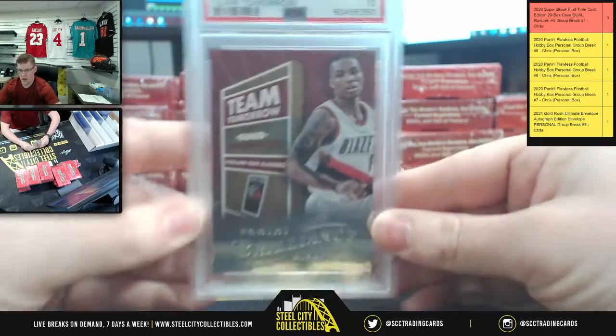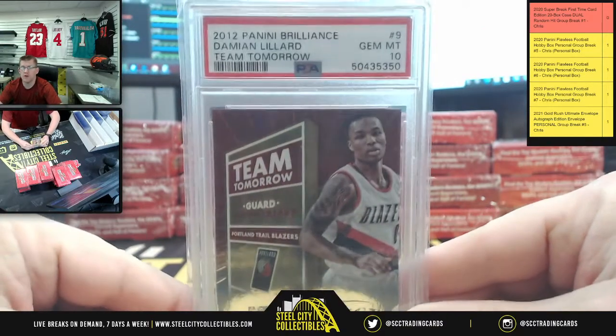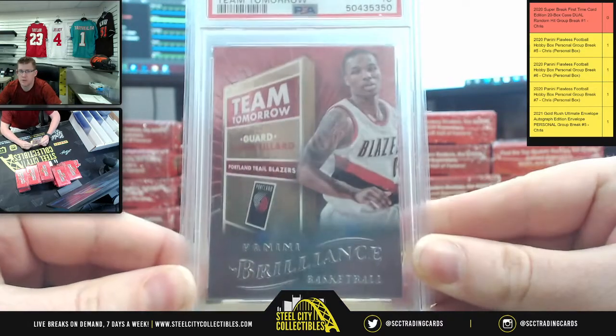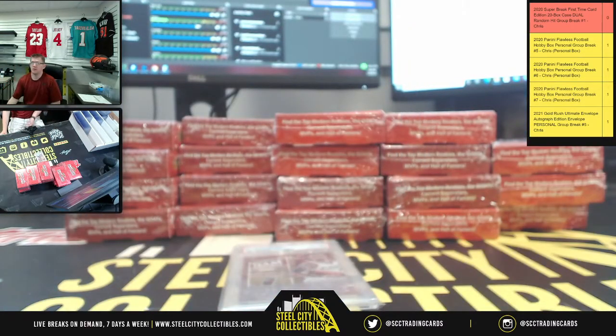You're going to have 2012 Panini Brilliance, PSA Gem Mint 10, Damian Lillard. Let's go — PSA Gem Mint 10, Damian Lillard.